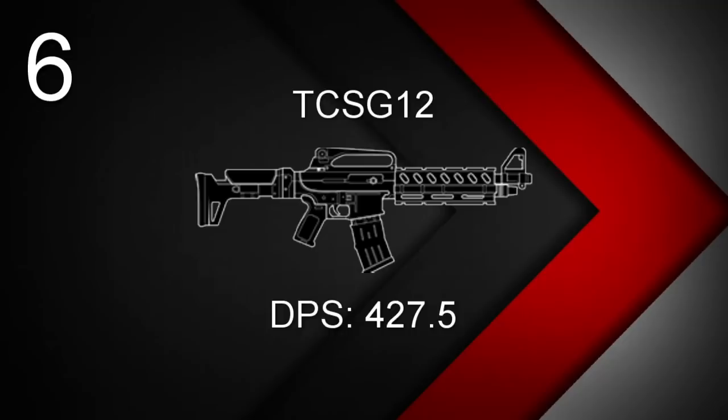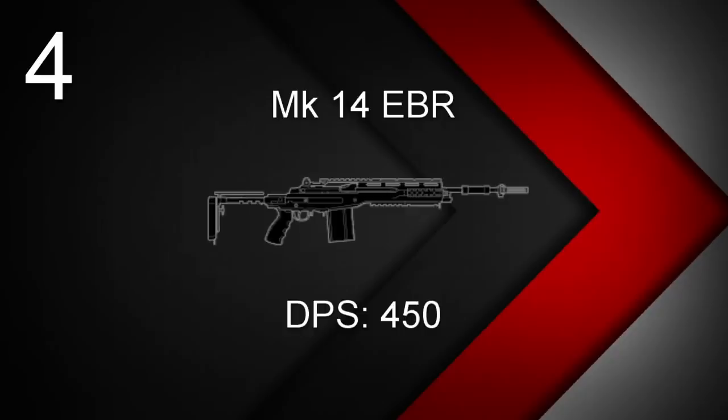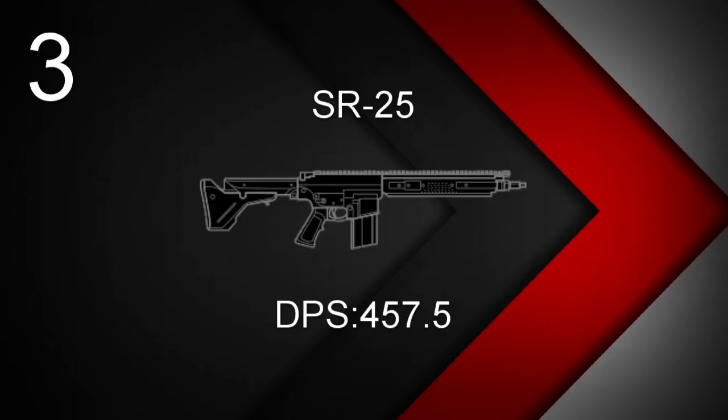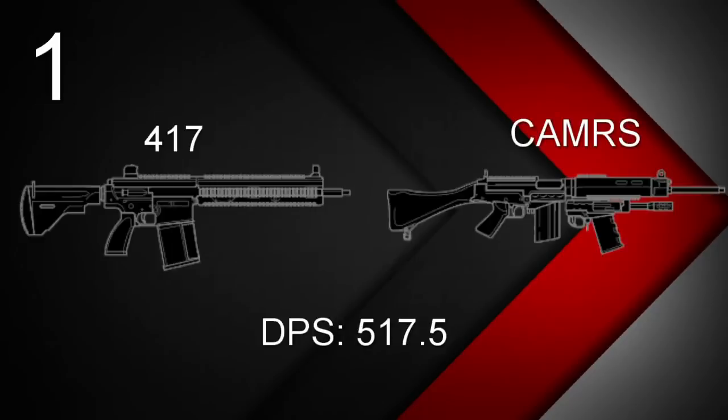Moving on to the other slug shotgun, we have Kaid's TCSG-12 with a DPS of 427.5 — recently nerfed, so it would have been higher a few weeks ago. At number 5, we have Glaz's OTs-03 with a DPS of 449.6. At number 4, Dokkaebi's Mk 14 EBR with a DPS of 450. At number 3, Blackbeard's SR-25 with a DPS of 457.5. At number 2, Maverick's AR-15.50 with a DPS of 465. And at number 1, a tie between the 417 used by Twitch and Lion, and the CAMRS used by Buck — both with a DPS of 517.5.